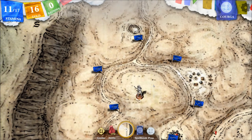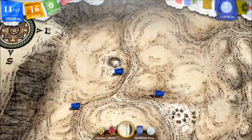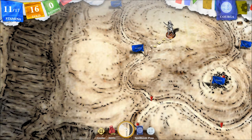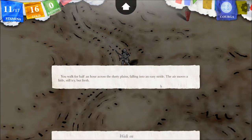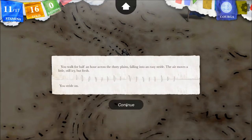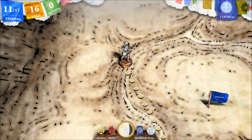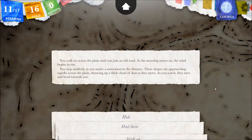We were here already, so let's head north to unexplored ground. You walk for half an hour across the dusty plains, falling into an easy stride — the air moves a little, still icy but fresh. You walk on across the plain until you join an old road as the morning moves on. The wind begins to rise. You stop suddenly as you notice a movement in the distance. Three shapes are approaching rapidly across the plain, throwing up a thick cloud of dust. As you watch, they turn and head towards you.